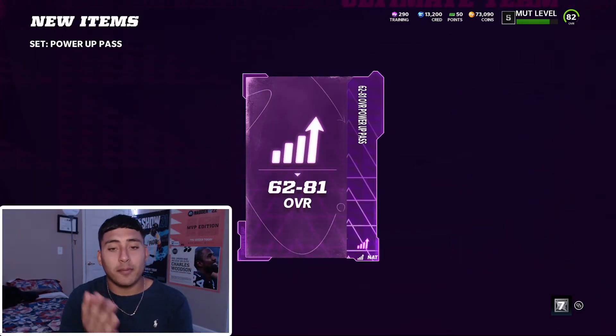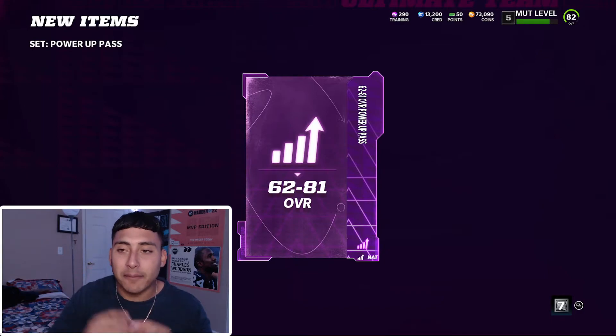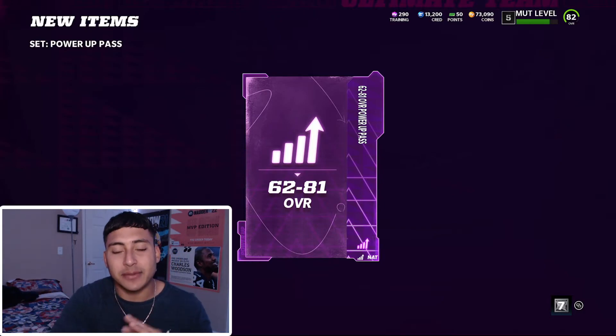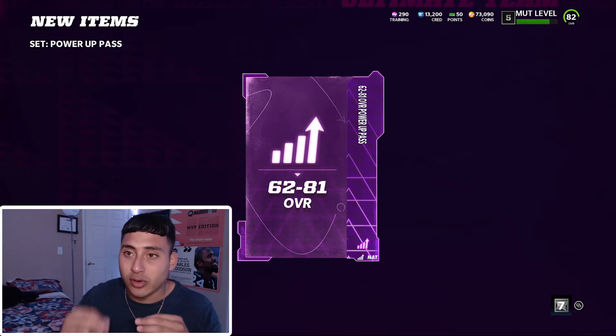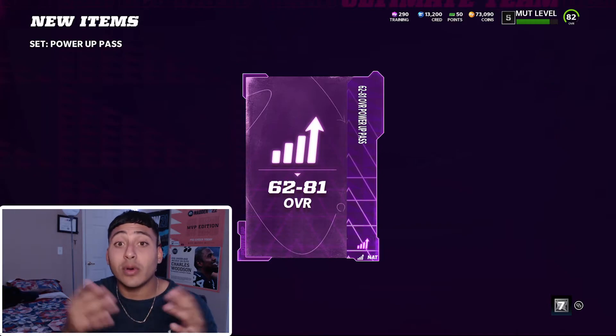To get your free power pass, head over to Exchanges and Sets. I'm not sure why mine disappeared — I think it happened after the release day update — but for everyone new to Madden Ultimate Team it should be there. You only need to exchange two silver or two gold players and you receive the 60 through 81 overall power pass.